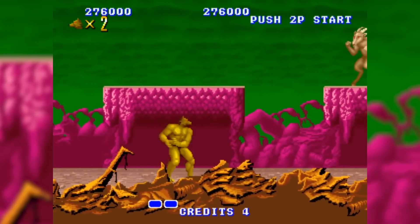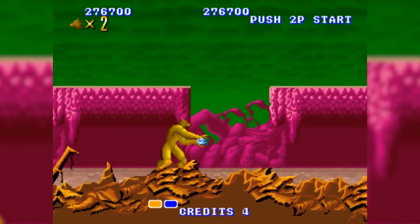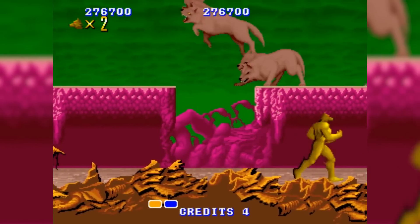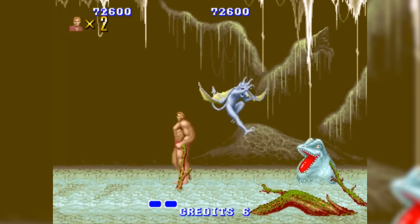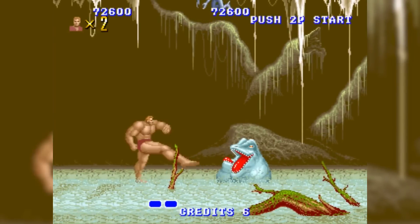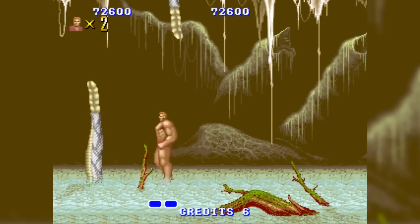Each beast form would play slightly differently, and that was part of the design and fun of this very short arcade game. You had to figure out what each form did and how it worked. If you missed a power-up, the stage would continue to scroll forward, moving the boss farther down, as you needed to be in beast form to defeat him.